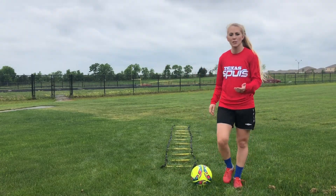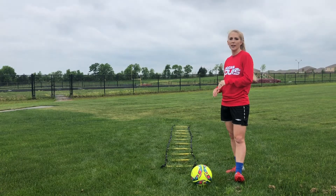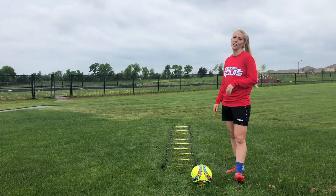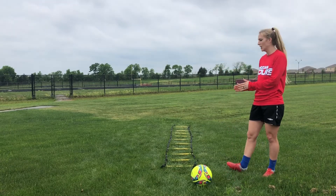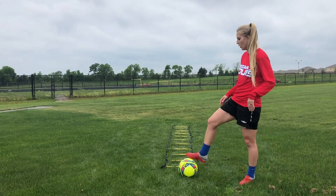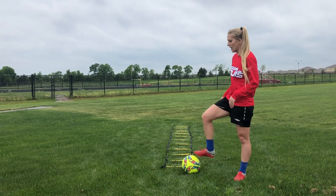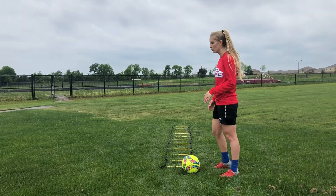The next one we're going to do is a roll, toe tap, roll, toe tap. You're going to roll with your left, toe tap three times, roll with your left, toe tap three times — all the way down the ladder. Again, if you don't have a ladder, you can use cones. Go and do this behind the cones, so in each pouch — or if you have something you can't roll over, just go right behind it. I like to start with my left foot, the ball at the ladder. My first thing is going to be a roll, so roll.